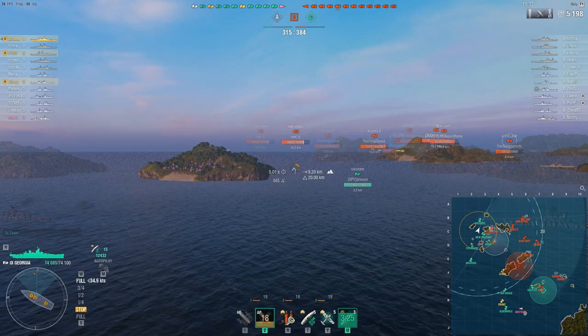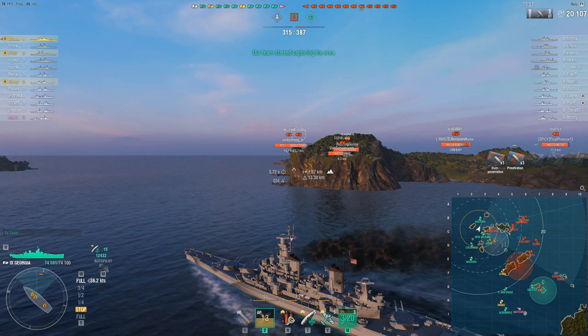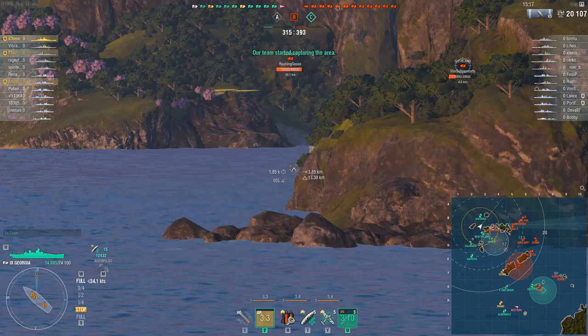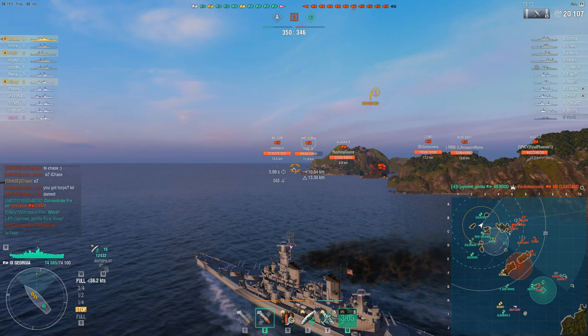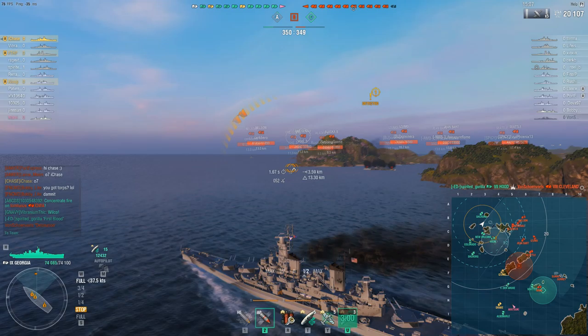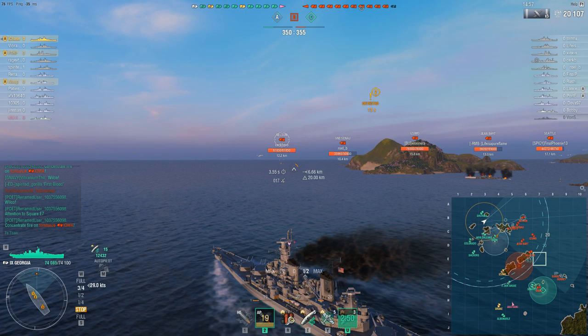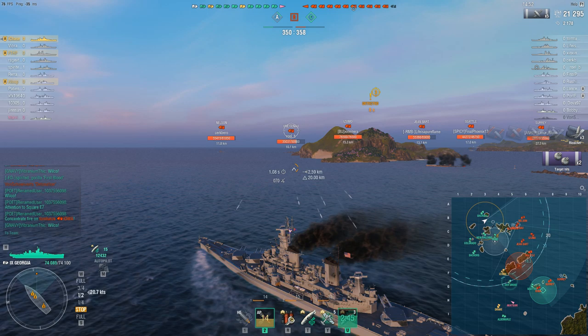Another key thing with a secondary battleship is sometimes you have to be willing to turn away. You have to look at a situation carefully — sometimes it'll require you to turn away and be ready to kite, using your secondaries to engage targets as you're retreating. This applies a lot more to German battleships like the Friedrich der Grosse which doesn't have really good forward firing angles. With Georgia I've got solid firing angles, and the enemy team isn't resisting too much yet, so I'm still pushing in.